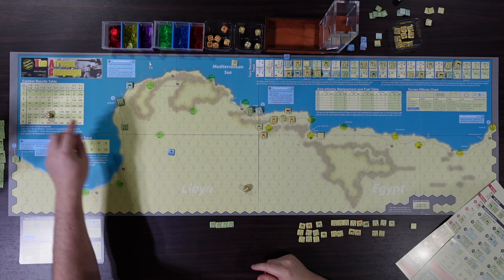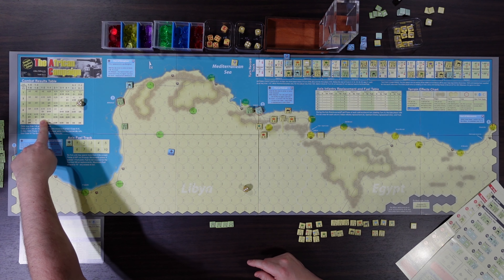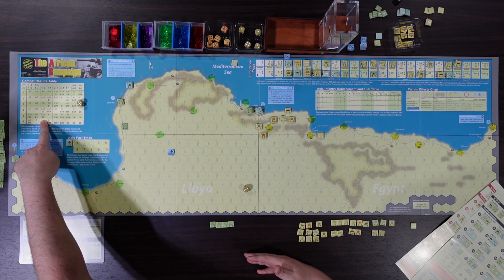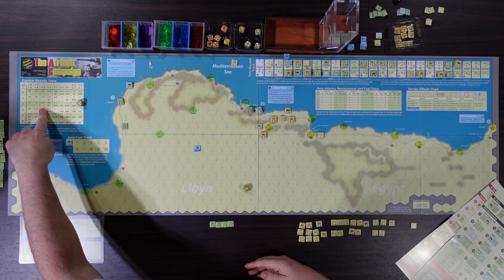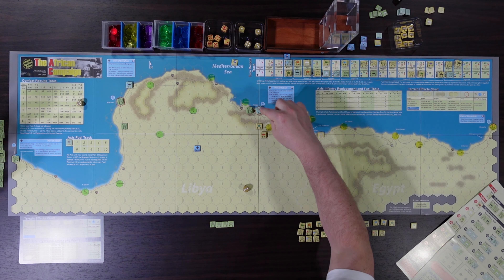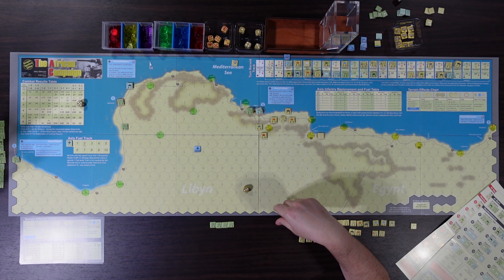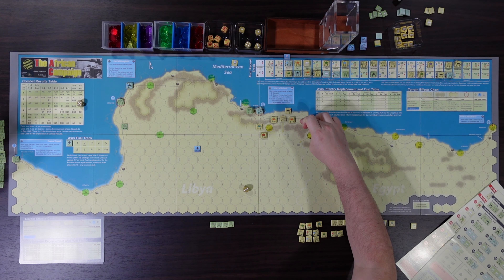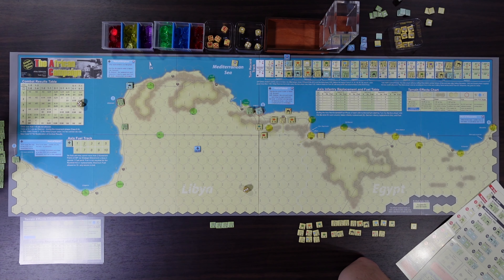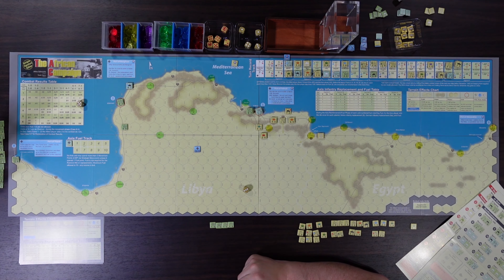That's where we used the tactical advantage — the allies re-rolled the attack and the Germans failed. The odds were actually really bad: the Germans were attacking at one-to-two odds, praying for a five to force a retreat and eliminate them — and that's what they had rolled. We re-rolled into a three, so the attacker just had to retreat. At that point all the Italian units were out of supply, degraded at end of turn, and in the second half of February the allies mopped them up in overruns — one-strength and two-strength units just deleted at over nine-to-one odds.